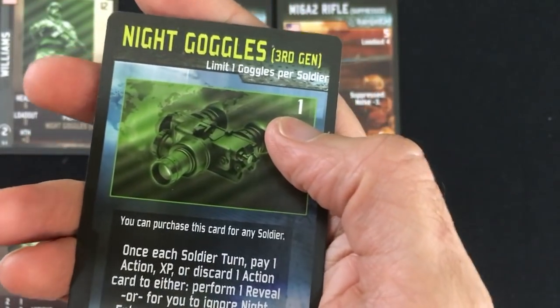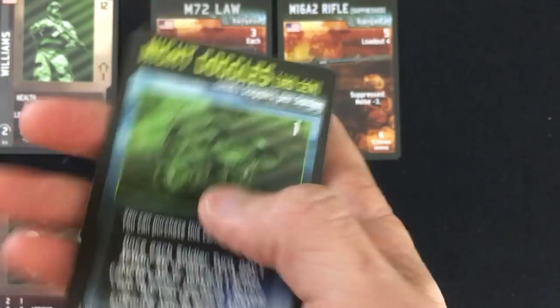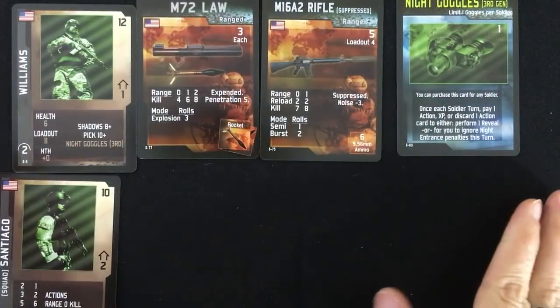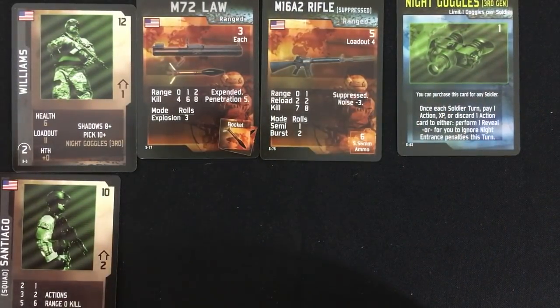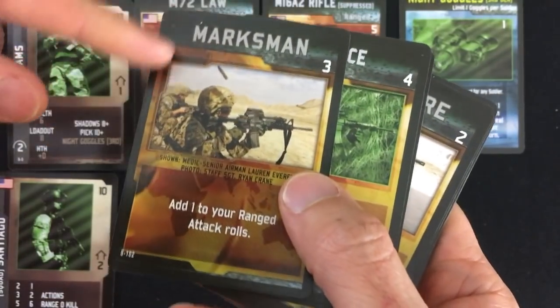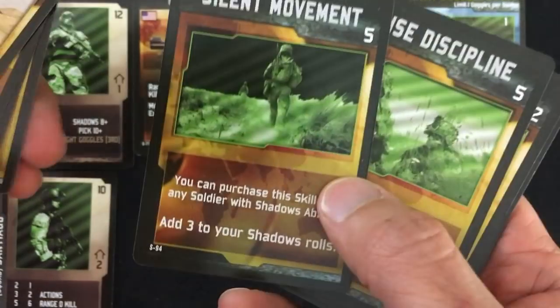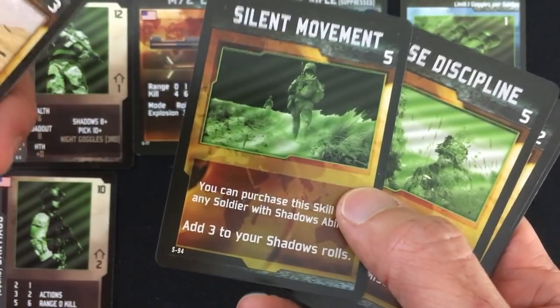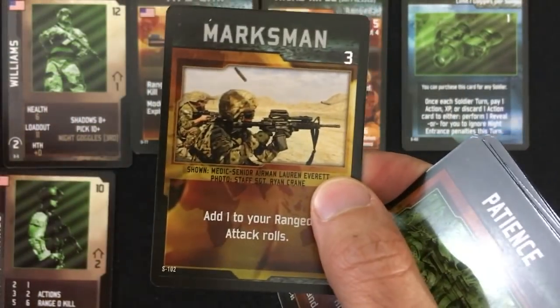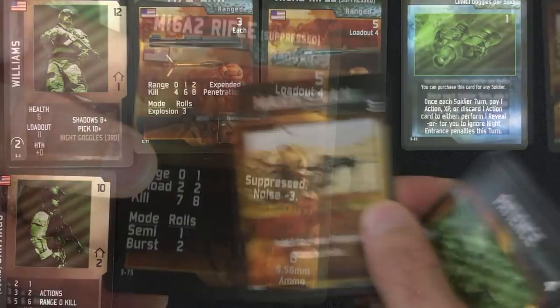That's pretty important because Williams has night vision goggles that come for free, but they still use one of his spaces — so he's fully kitted out, but I still have five resource points to spend. Something you can buy that doesn't use up any loadout are skills. For example, I could make him a marksman, which gives him a better chance of hitting with all his weapons. I could also make him more silent to sneak around or get stealth kills with a knife. I do like the marksman ability — that'll help him hit with the rocket and with his rifle.